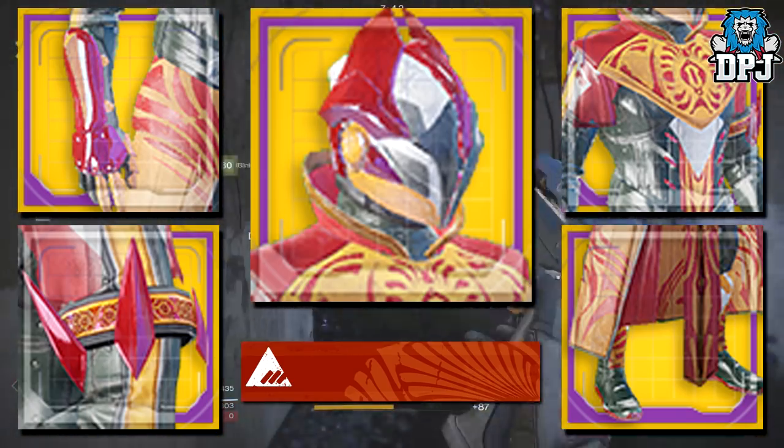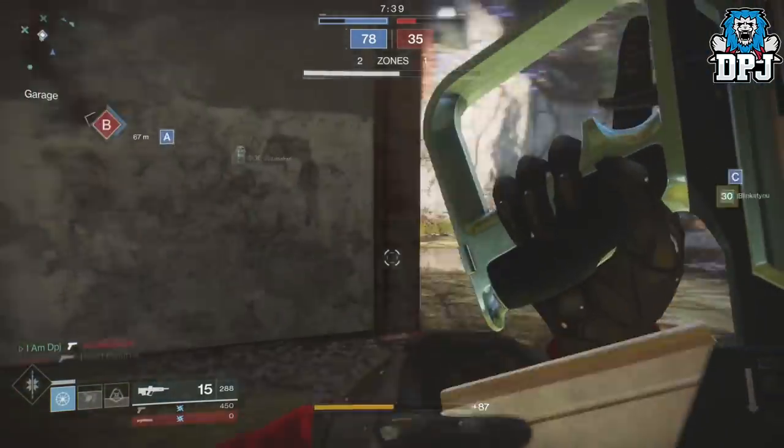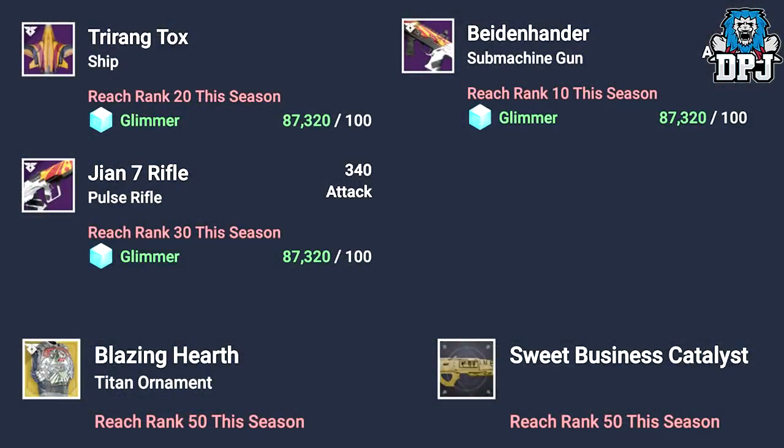But what else do these factions offer? Starting with New Monarchy: reaching rank 10 you will receive a new submachine gun called the Bearden Hander. Reaching rank 20 you will receive a new legendary ship called the Tri-Rank Tux. Reaching rank 30 you will receive a Pulse Rifle called the Giant 7 Rifle. And hitting rank 50 you will be rewarded the exotic Titan chest ornament Blazing Hearth and the Sweet Business Catalyst — absolutely epic.